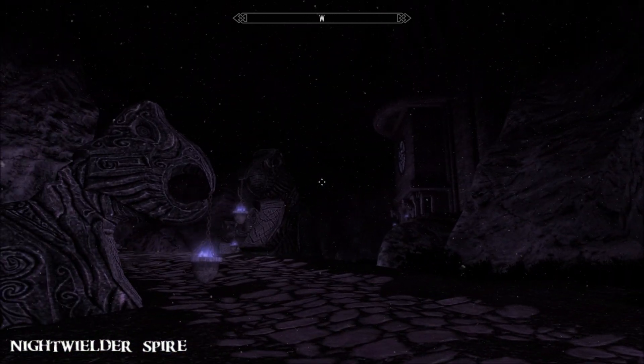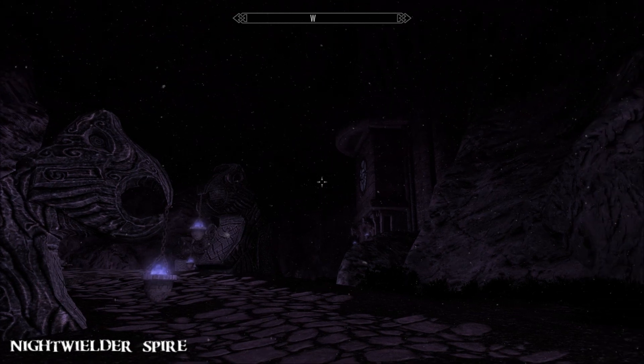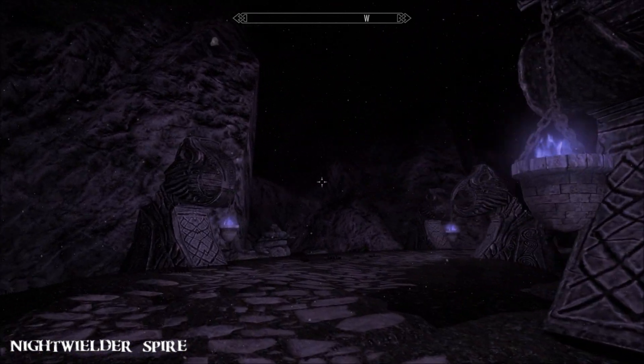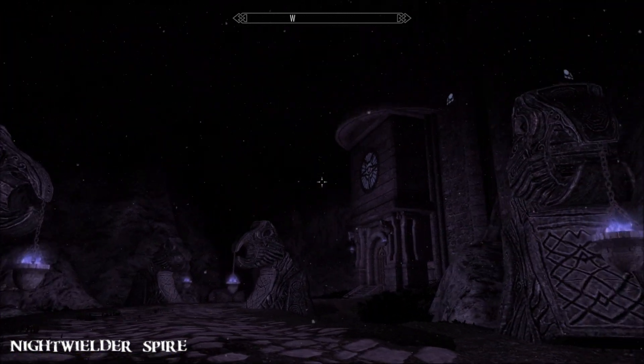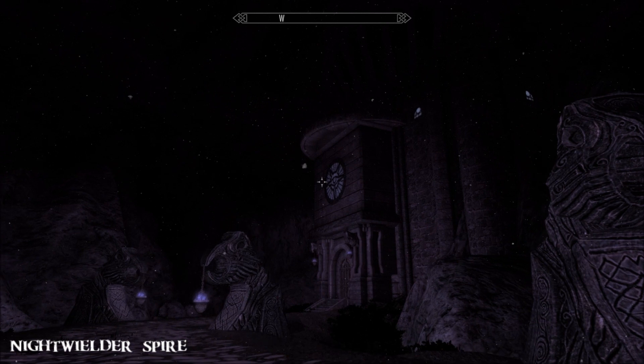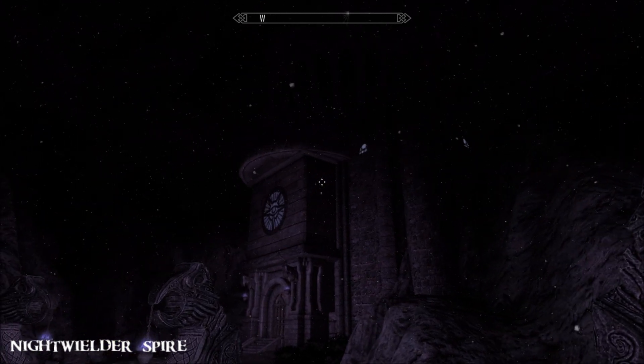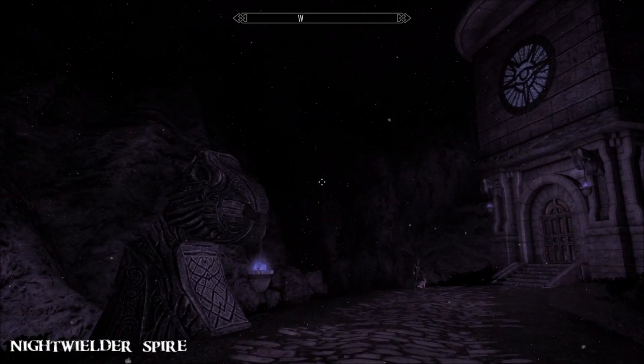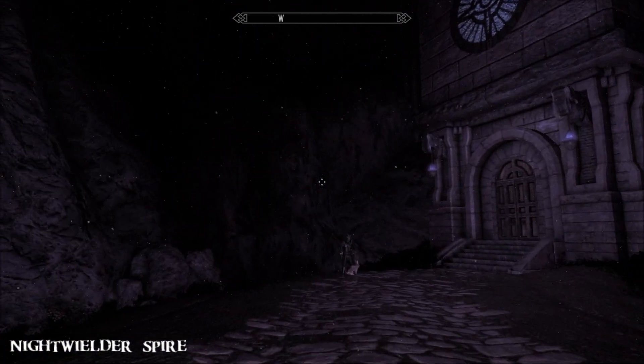I'll tell you what this home doesn't have before I tell you what it does have: there's no room for followers and no room for kids. So if you're specifically looking for those, this home doesn't have it. But it does have some other fab features. It's permanently night time here - there's Inigo and Bunny.